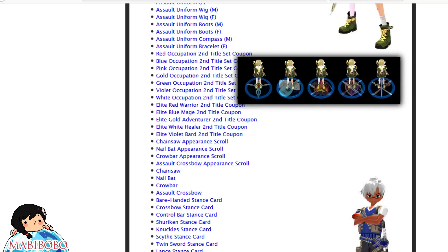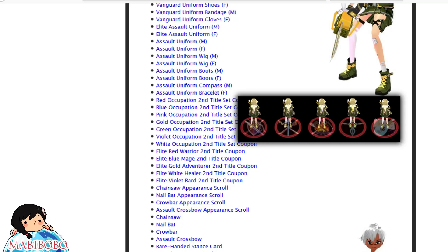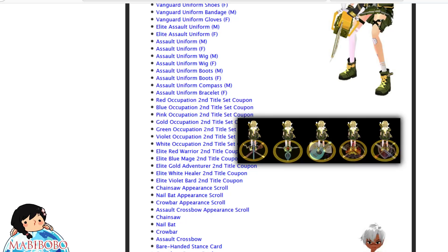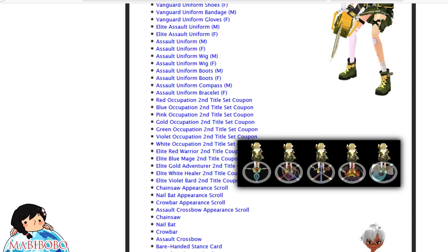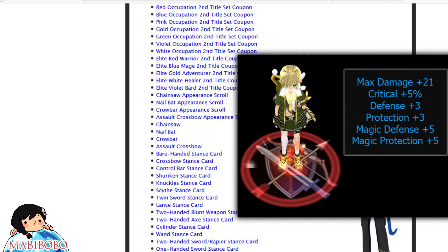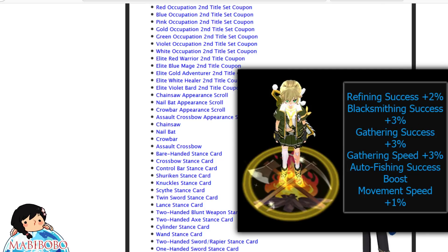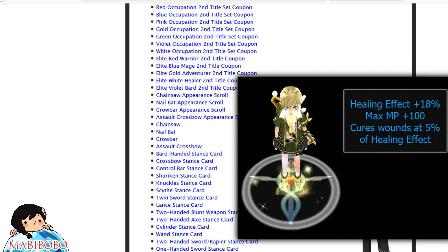The one that doesn't move — I hate those versions. There are secondary title set coupons. Wow, it's a set, and it has an effect on your character. There's a red one, blue, pink, gold, green, violet, and white. Each one has different stats — that magic attack is pretty good! So you get stats on secondary titles. These are actually pretty nice.